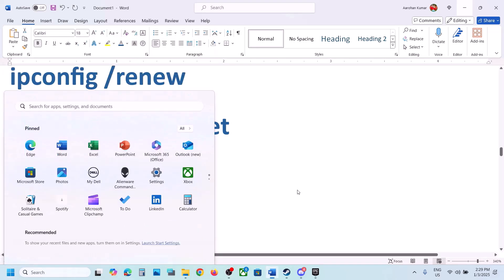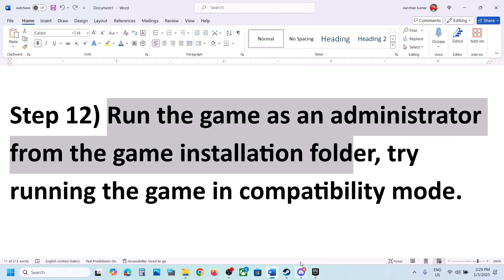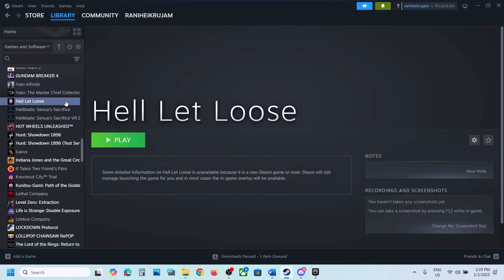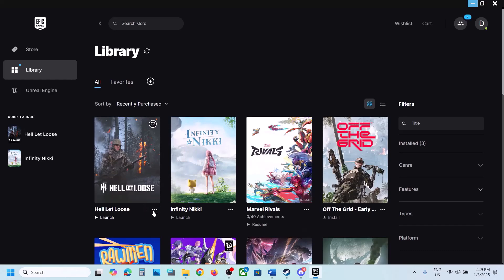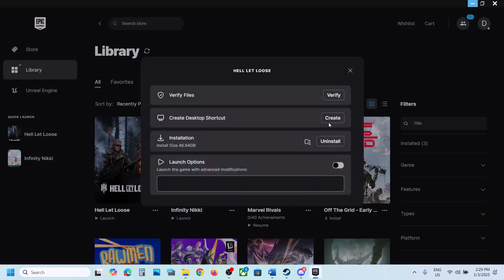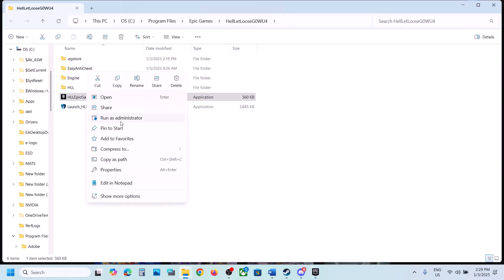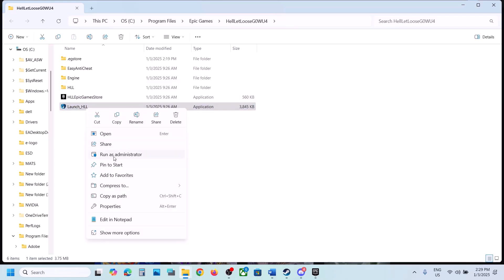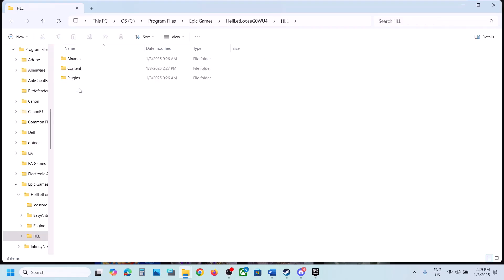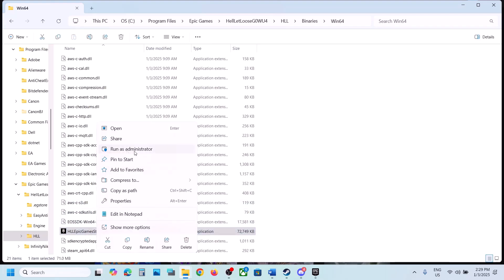After the system restart, launch the game. The next step is to run the game as an administrator from the game installation folder. For Steam users, right-click the game, go to Manage, and click Browse Local Files. For Epic Games Launcher users, click three dots, Manage, then click the folder icon. Right-click on the game exe and click Run as Administrator. If that doesn't work, also try the exe in the HLL\Binaries\Win64 folder — right-click and Run as Administrator.